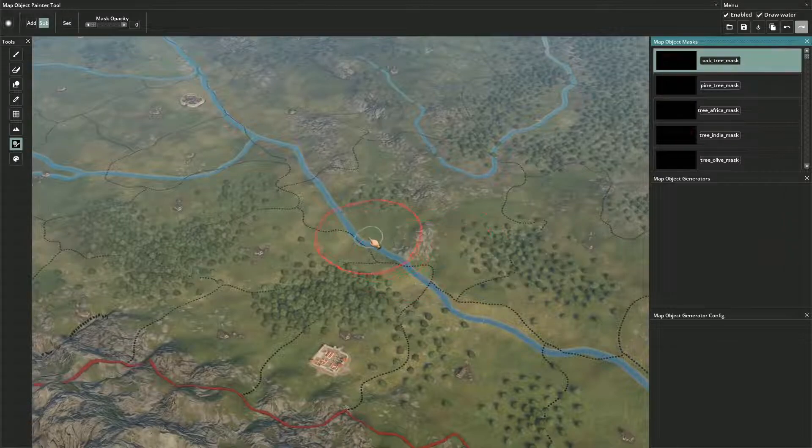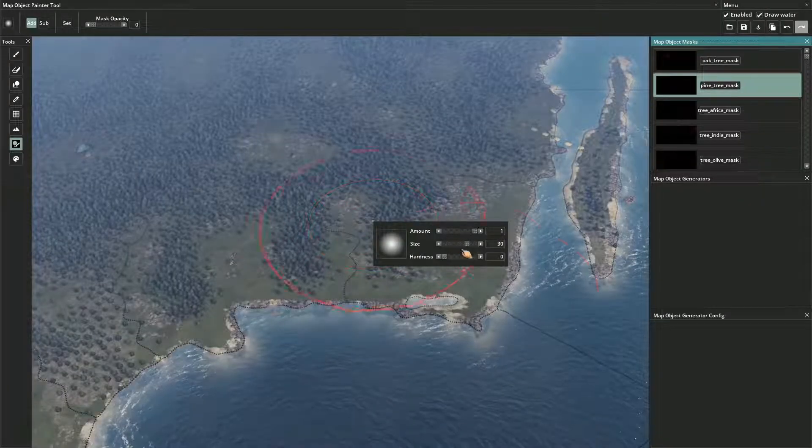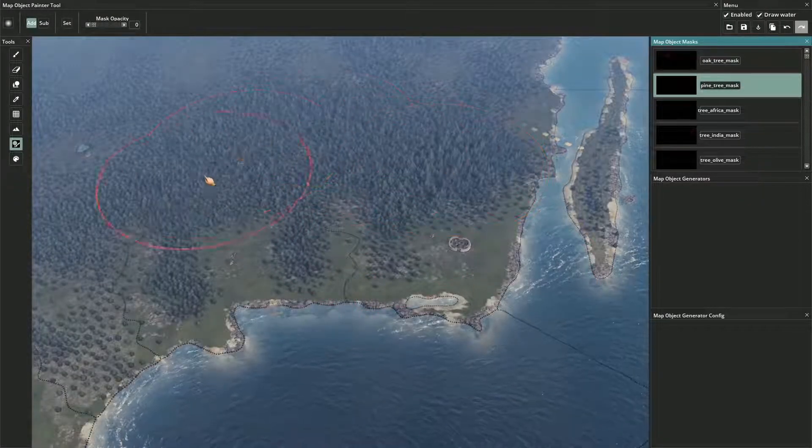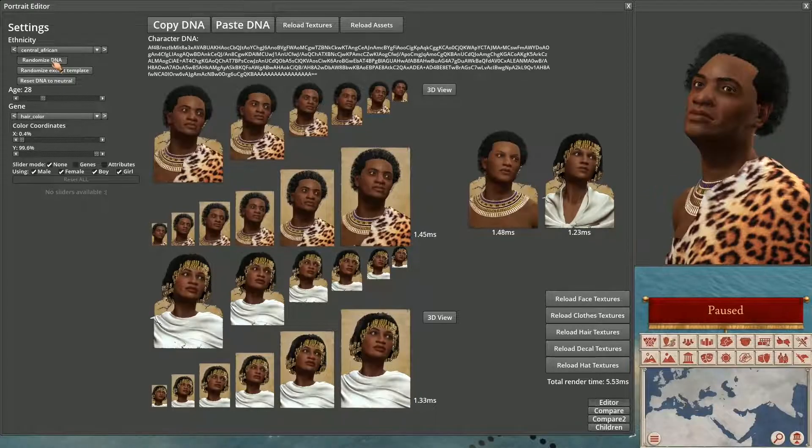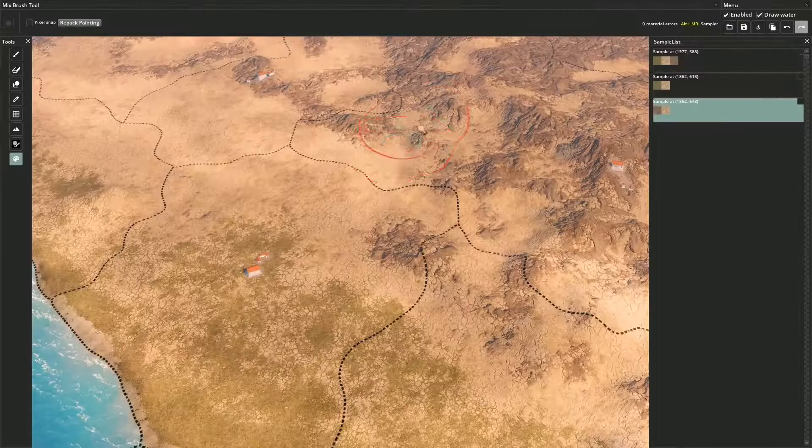Imperator Rome is fully moddable. It's important for us to empower the community with powerful tools in order for them to modify the game as they see fit and create their own experience of the classical era. Imperator has the most advanced modding tools you've ever seen in a Paradox game.